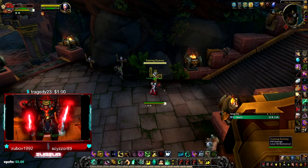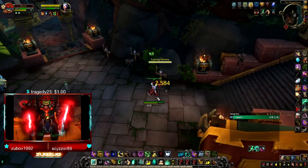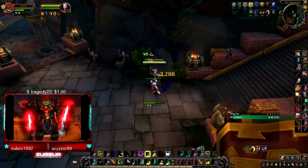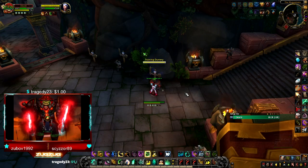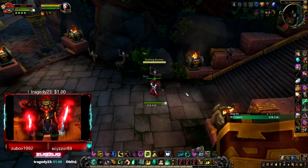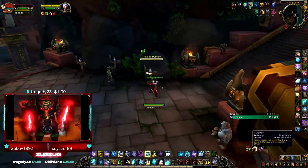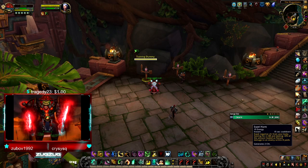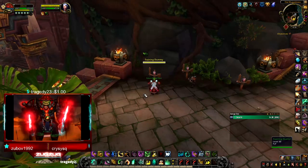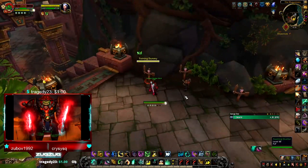Another useful tip for Tiger-Eye Brew: it turns your attacks into a wind-type attack. So if you're versing Paladins and they use Blessing of Protection on themselves or teammates, with Tiger-Eye Brew active you can hit right through that BoP with all your melee attacks. Also worth knowing: your Expel Harm is on a shorter global cooldown than your other abilities, so doing an Expel Harm into a Blackout Kick is noticeably faster than doing two Blackout Kicks.